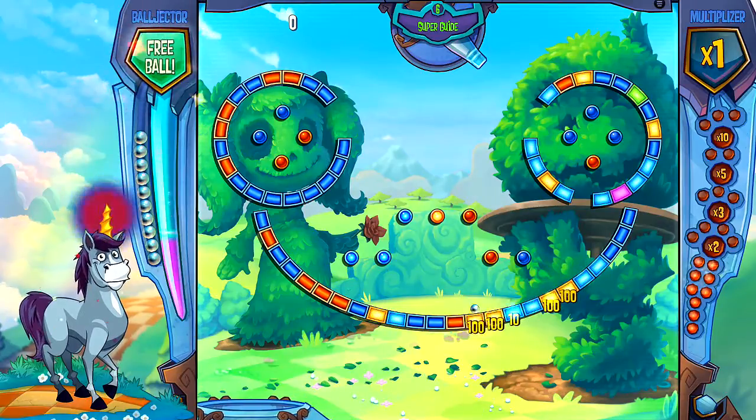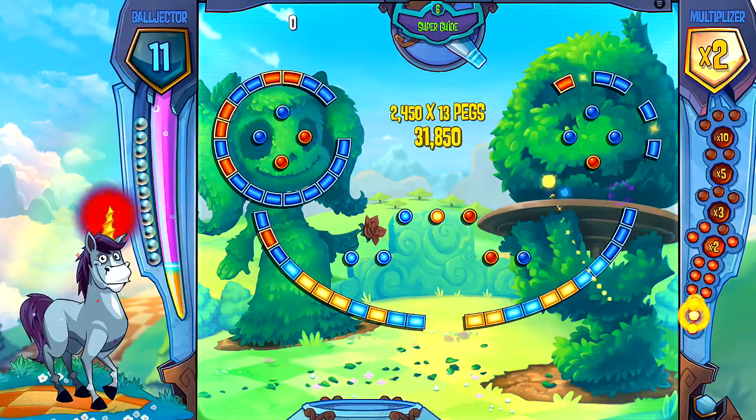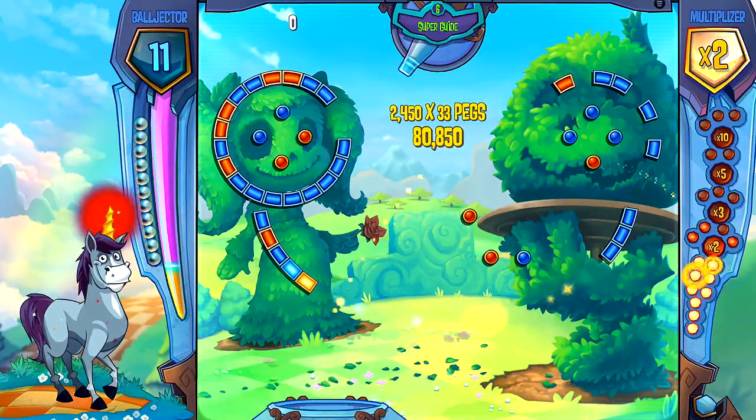What you're going to want to do is make sure you do a small loop-de-loop in either the left or the right spirals. I suggest picking the one with the green peg, though it doesn't really matter to be completely honest.